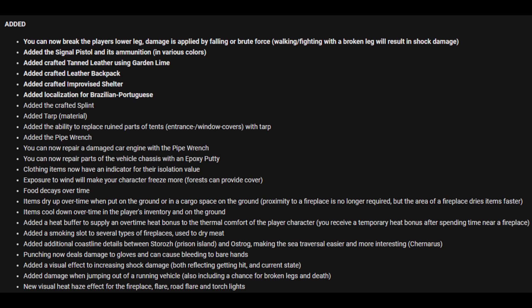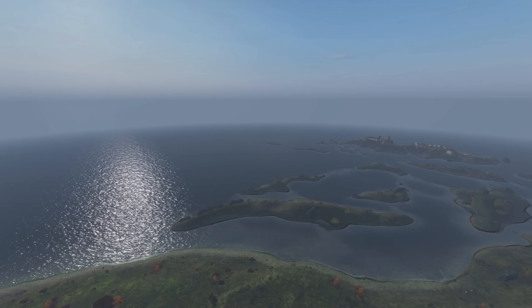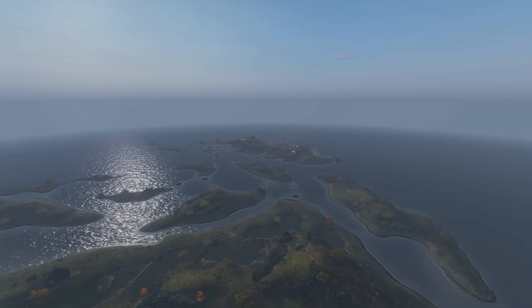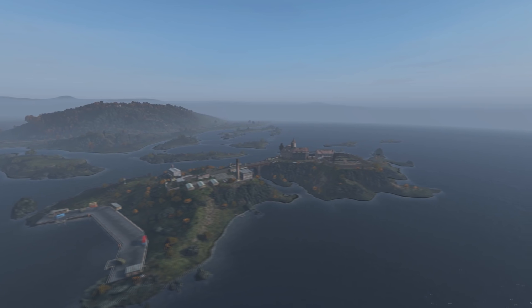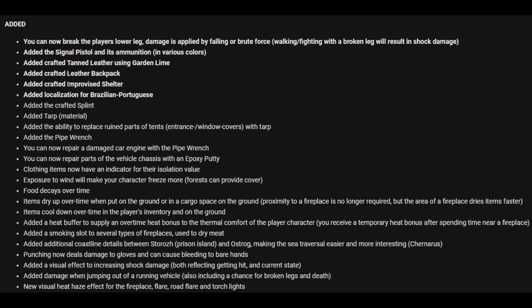They've added a smoking slot to several types of fireplaces to dry meat. There are additional coastline details between Prison Island and Ostrava, making sea traversal easier and more interesting. Punching now deals damage to gloves and causes bleeding to bare hands. There's a new visual effect to reflect shock damage, and there's now damage when jumping out of a moving vehicle — including a chance of broken legs and death. They've also added a new visual heat haze effect for the fireplace, flare, road flare, and torch lights.